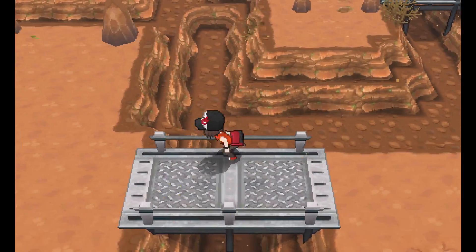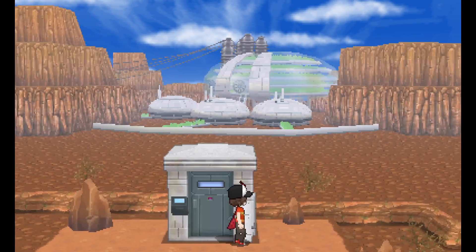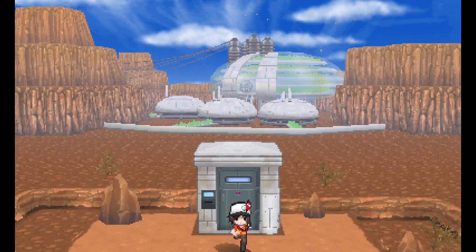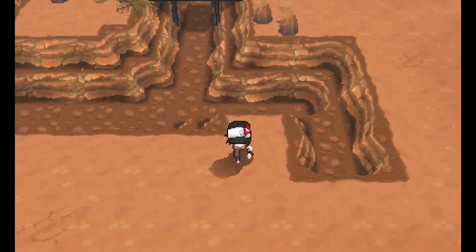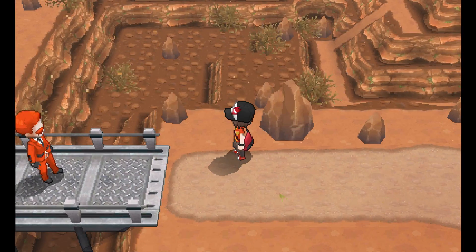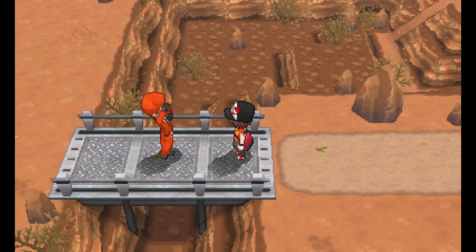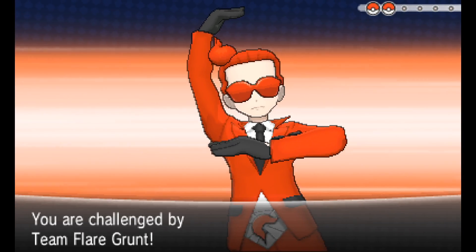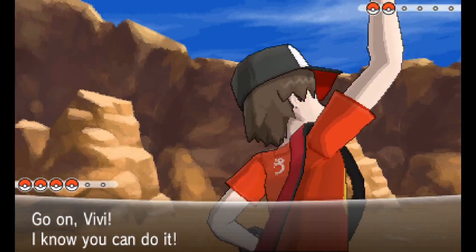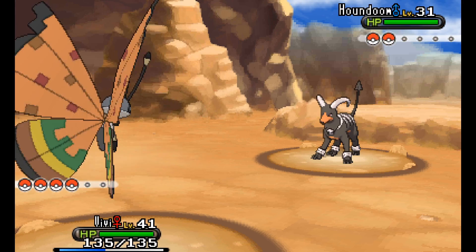We're almost to the place. There's a guy standing guard, which means it's probably where we want to be. Route 13 actually surprises - it's a dungeon! We're going to enter into the power plant and take on Team Flare, hopefully restoring power to Lumiose.